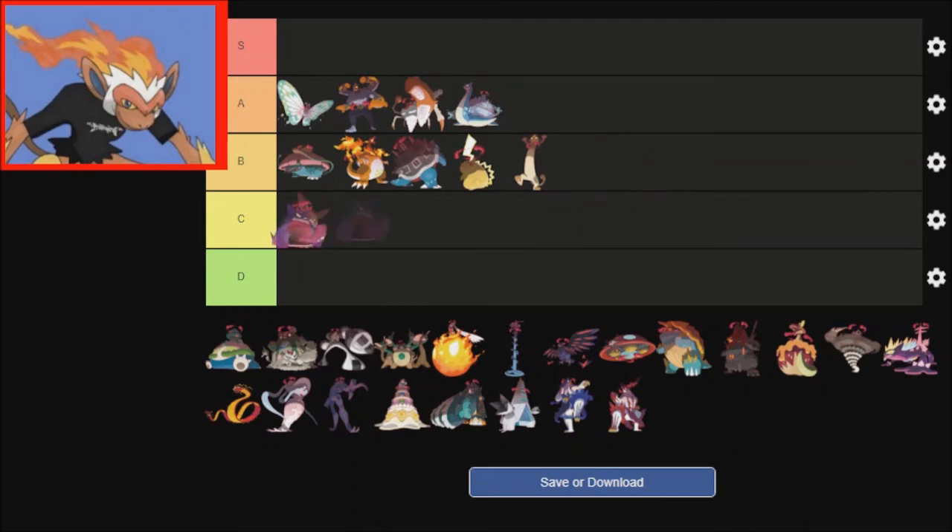I'm going to keep Eevee there, put Gengar there, Meowth down next to Gengar, and Pikachu down there as well. I think that's fine. Because the Kanto starters do look pretty cool in some way, but Meowth, Pikachu, Gengar, and Eevee didn't really need to happen — especially since Gengar already had a Mega Evolution.